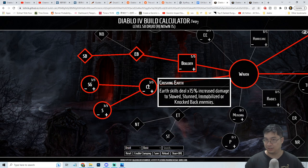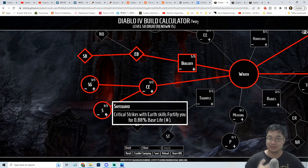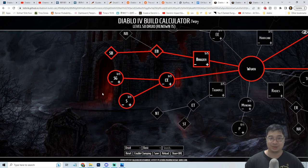Some nice passives here: Crushing Earth makes earth spells deal 15% more damage to all controlled enemies — and we have a lot of control. Stone Guard: while fortified for 50% of your maximum life, your earth spells deal 12% more damage. Keep in mind you need to be fortified for 50% of your maximum life for this to apply — pick it if that happens frequently. Safeguard: critical strikes with earth spells will fortify you for 0.88 base life. You'll be landing a lot of critical strikes, and with the capstone giving 100% guaranteed crits for five seconds, getting to 50% fortify for maximum life should be very achievable.